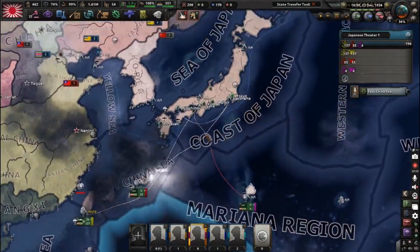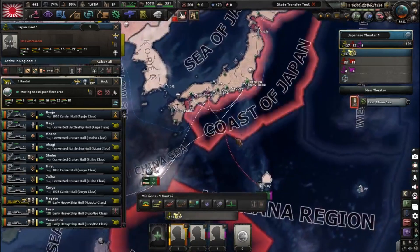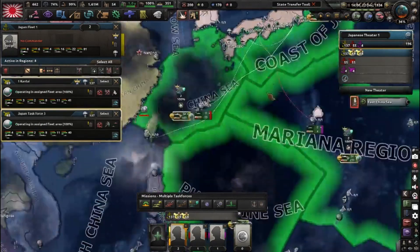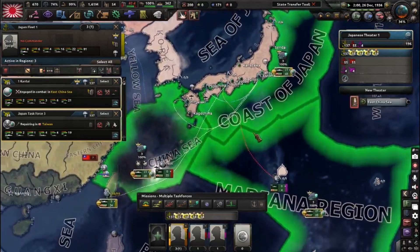We have American subs raiding in these areas. If we take our main fleet and put them on convoy escort and split them up, they're going to escort the convoys around here if intercepted.